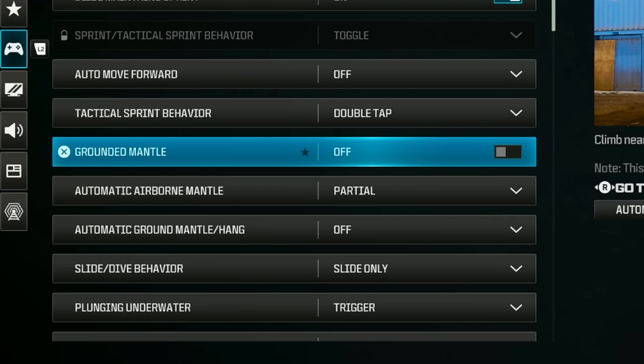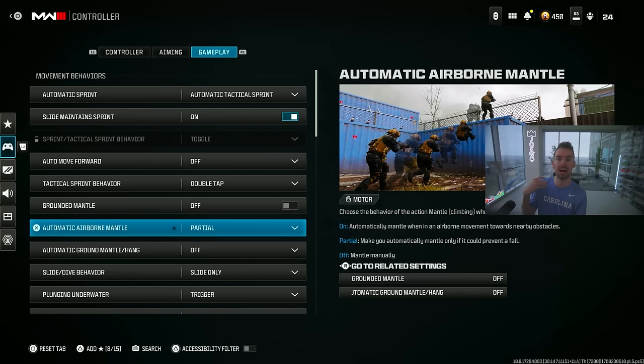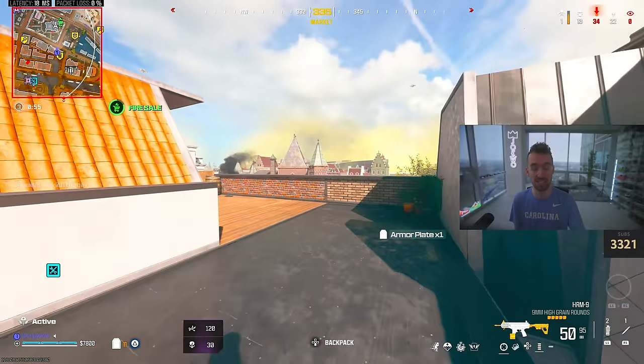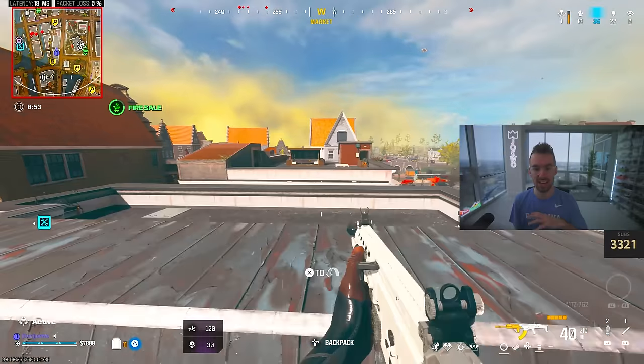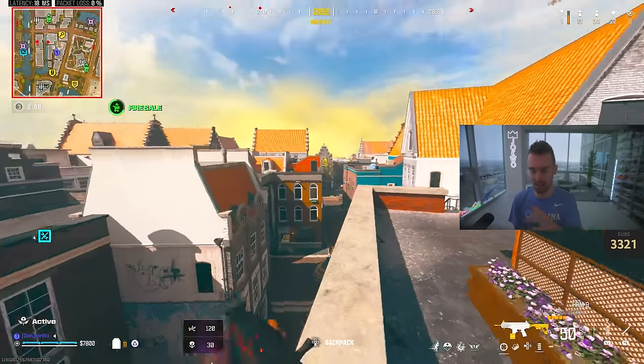My ground mantle is off and automatic airborne mantle is set to partial — meaning the only time you automatically mantle something is if you're about to fall. I tried ground mantle on but I was mantling way too many things during gunfights, which was just a pain, so I turned it off.